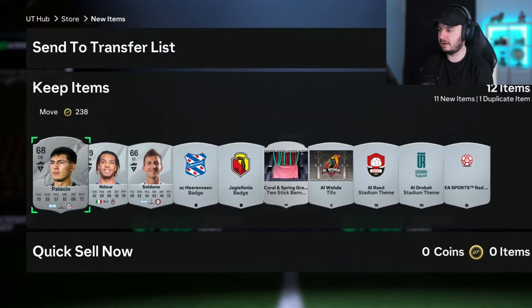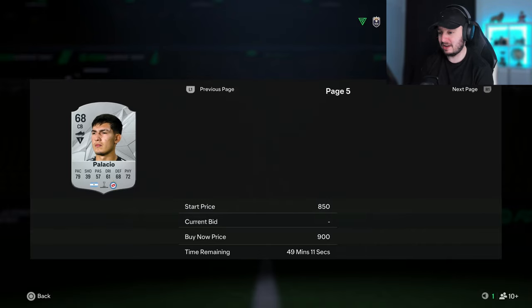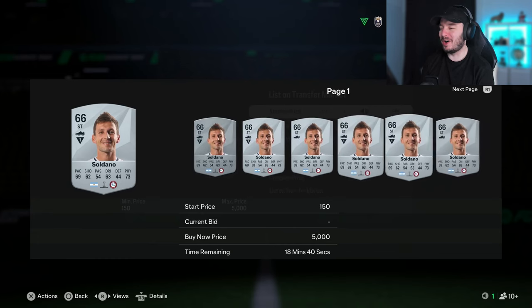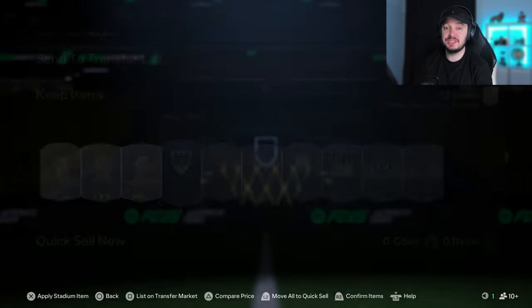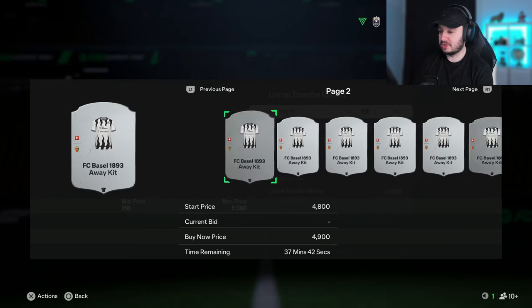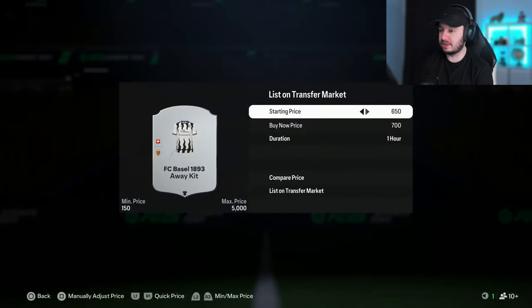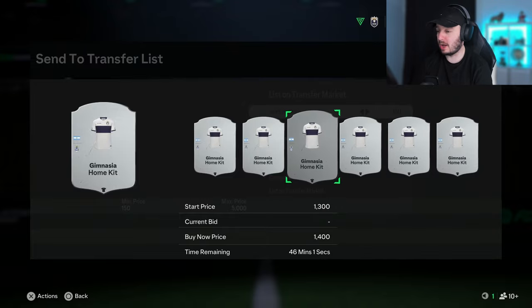There might be Libertadores players that are up in price because of the league SBCs. Let's check - he's not at a crazy price but will sell for around 850-900 coins. Some of that type go for 2,000-4,000 coins. This one isn't going for much though. Checking a badge that's quite unique and cool - it might sell. This kit has to go for something - it goes for around 1,800 coins, which is really cool. You can see right away when something is up in price just by the difference in quality of the kit.